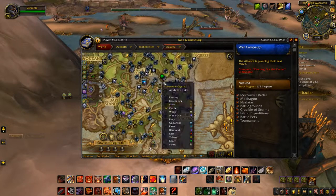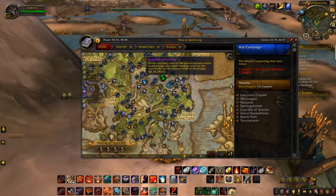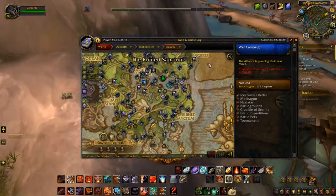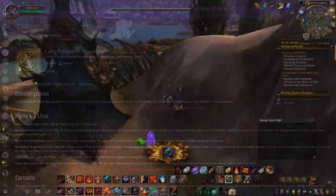After you get your first crystal, you want to go out and find the other four scattered somewhere throughout the zone. They're placed completely randomly at the beginning of every single reset, so you're going to have to just look.